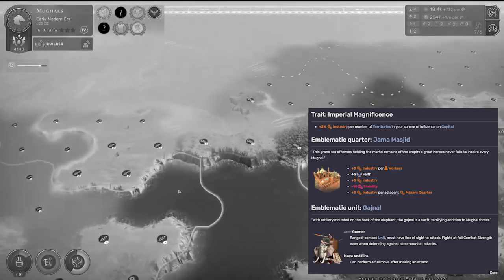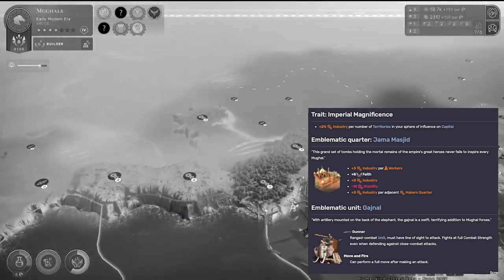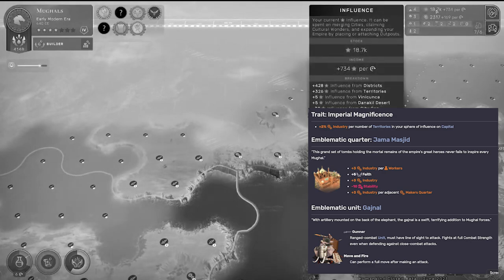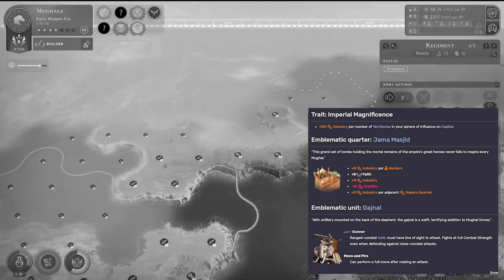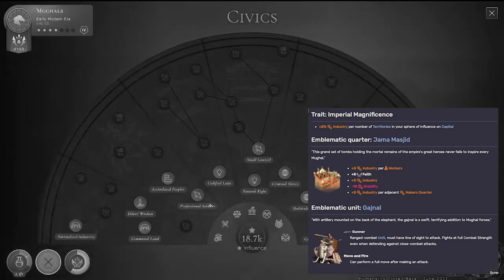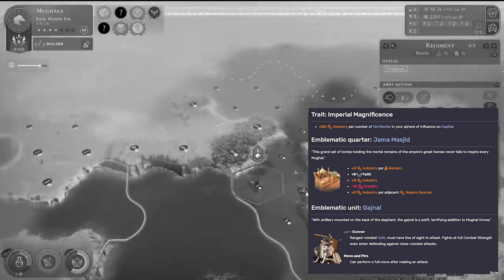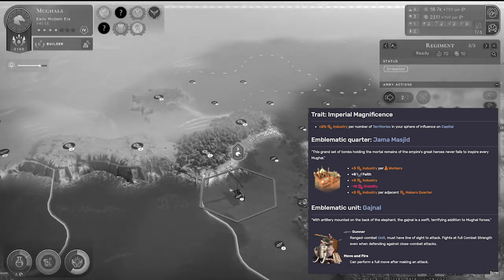Next up, we have the Mughals, who have an interesting trait: Imperial Magnificence — plus two percent industry per number of territories within the sphere of influence of your capital. You can think of that as a percentage bonus with lots of room to scale, but something that's relatively weak by itself.